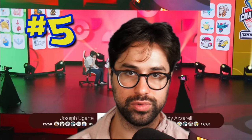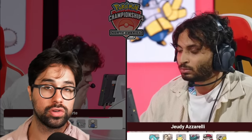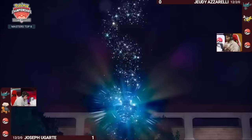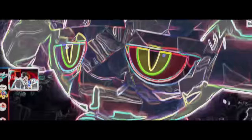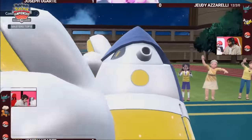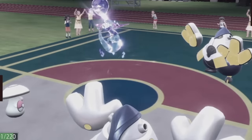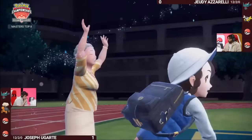Our number 5 play also comes from the North American Internationals, featuring Jody Azzarelli in the quarterfinals. It looks like his run will end here — he's down a game, and his opponent is threatening big damage with their boosted Flutter Mane, and he doesn't have an obvious way of stopping it. Normally, Iron Hands could protect itself by using Fake Out to stop an opponent from moving for one turn, but Flutter Mane is a Ghost-type, making it immune to Fake Out.